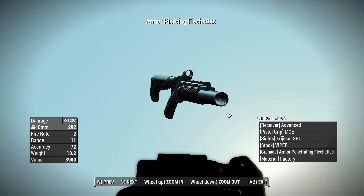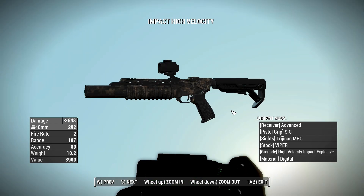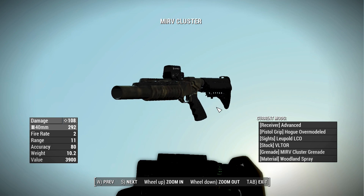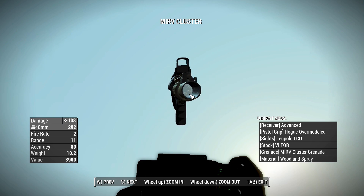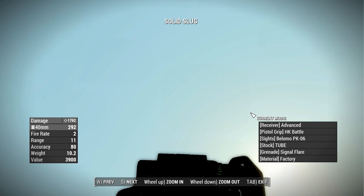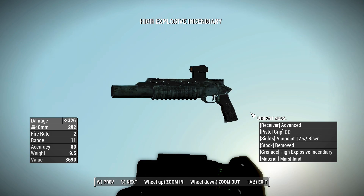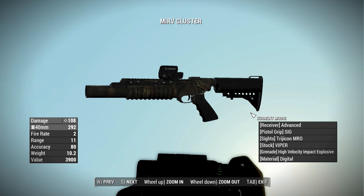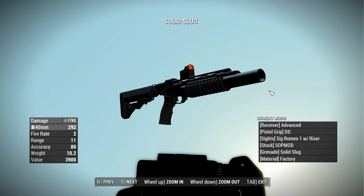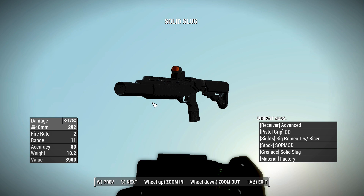I made quite a lot of these things, all named their respective ammo types just so I could keep track of them. Look, there's the Merv cluster — it's got little grenades in it. That's a nice touch. I'm just going to go through them all the way from armor-piercing flechettes to solid slugs. There are a couple we've missed out on, but I don't think they're that interesting, so we'll leave it at that.